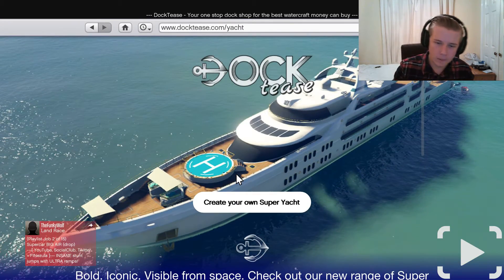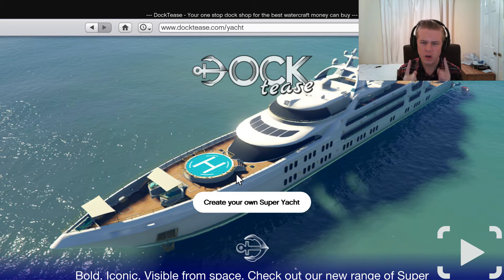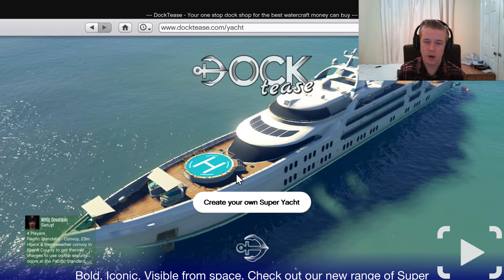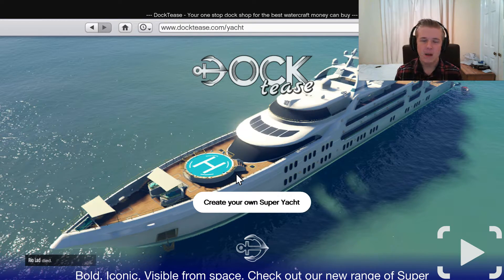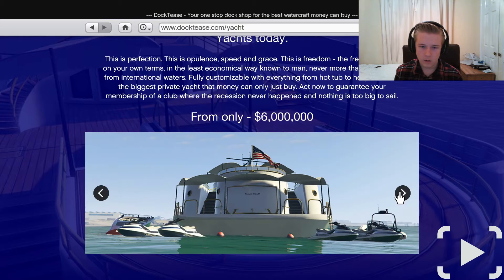Let me take you through a couple of things it adds. We've got the helipad at the front for the Super Volito, a bottom level deck, and then the main control area. The Super Volito Carbon is sitting there. This is obviously huge and it costs six million - and there's a hot tub and all that jazz as well.